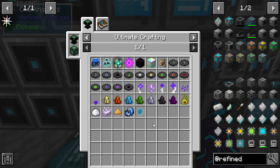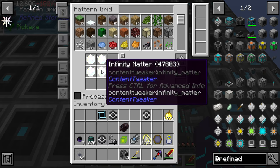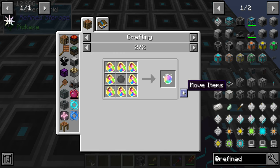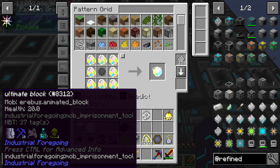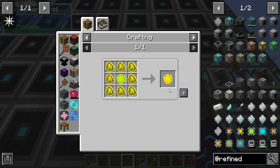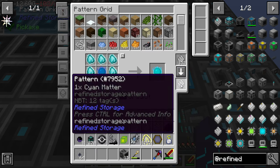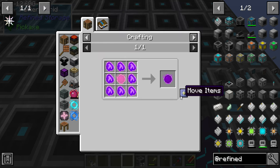Now we don't have to worry about doing that. Infinity matter doesn't have EMC. And what does that entail? I gotta craft all the matters. Here we go. Gotta go down this damn chain. This is fun. Just to craft one item, or one block, by the way. I'm gonna need 99 of these at some point.